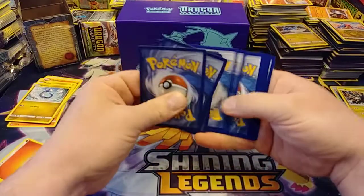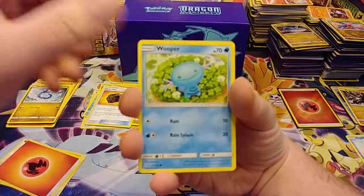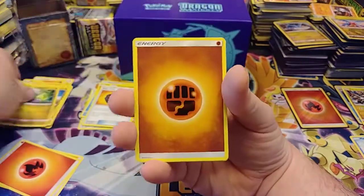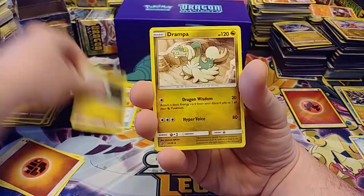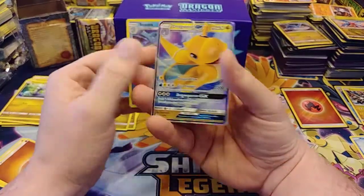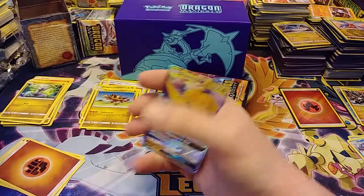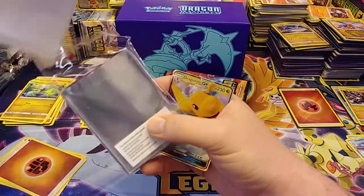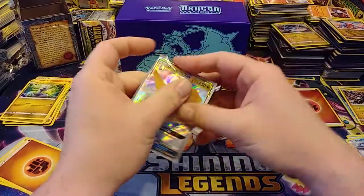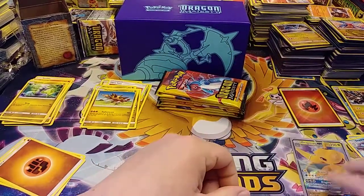Crackin' packs, crackin' packs every day — not really though, sometimes only once a week. Fighting energy, Shell Smash, Rampardos, Turtonator, reverse Cedra, and a Dragonite GX. Oh my gosh, where is my Reshiram? This is all I want — I just want a Reshiram GX. How hard can it be to pull a Reshiram GX?